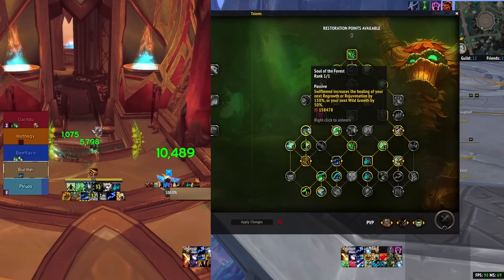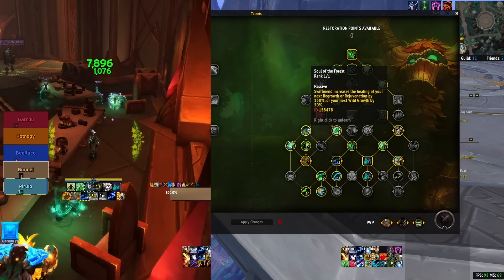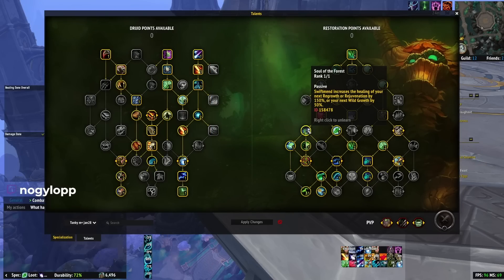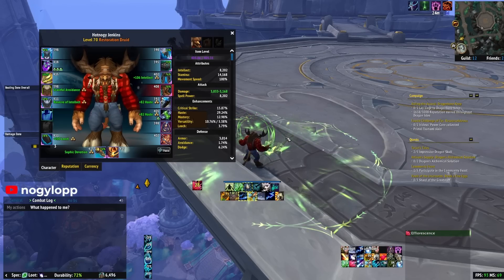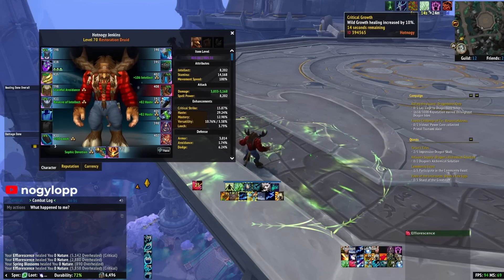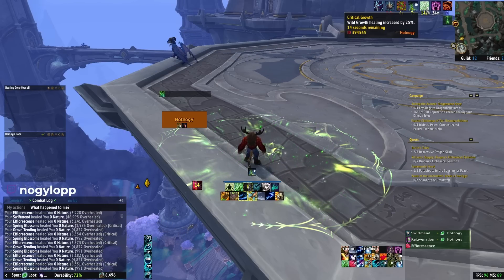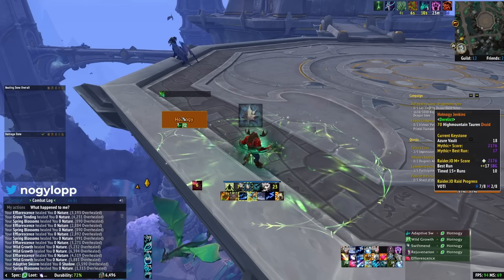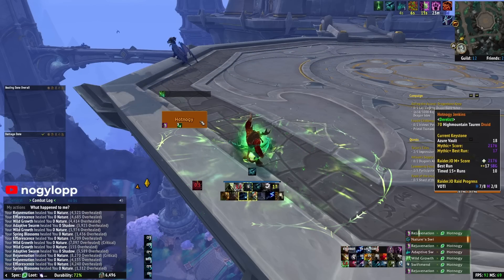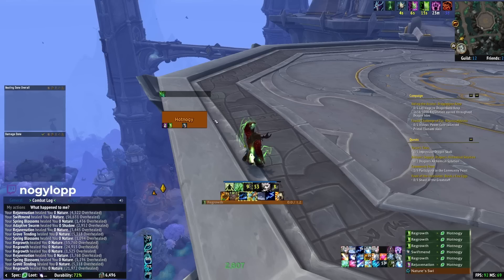We still have soul of the forest, so I always try to use swiftmend to proc this — while growth's increased by 50% — then cast wild growth. This is very similar to raid for mythic plus and it's a ton of healing. With the four-set, efflorescence crits increase wild growth by 5% per stack, stacking up to five times. You cast swiftmend — boom, 50% — and if it crits one more time you're at 75% increased wild growth, which is incredible. For other spells, you just want to maintain rejuvenate, swiftmend for emergency heals, and regrowth for spot healing. That's pretty much it for your healing rotation.